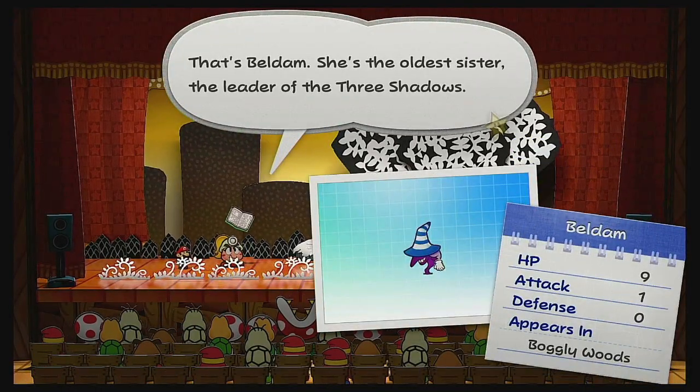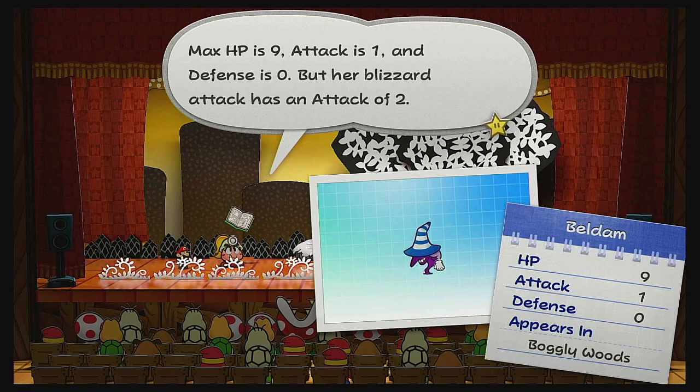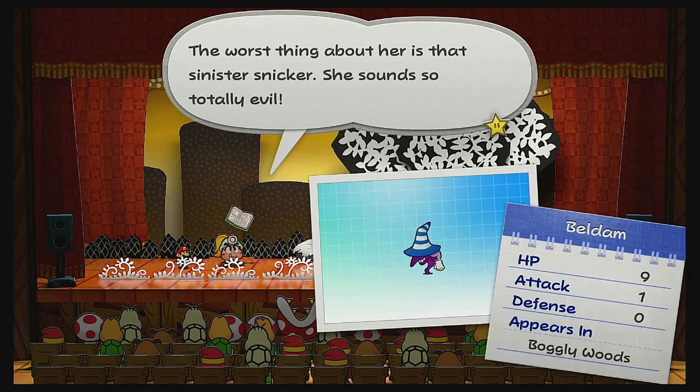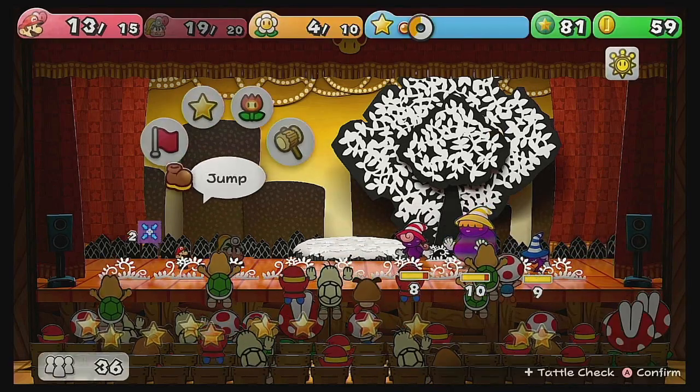That's Velthom — she's the oldest sister, the leader of the three shadows. Max HP is 9, attack is 1, defense is 0, but her Blizzard attack has an attack of 10. She can make her partners big and make us tiny, and attacks with weird magic. The worst thing about her is that sinister snicker — she sounds so totally evil. She's just the sort of person you want to avoid like the plague. I think I've already experienced more than enough of that.